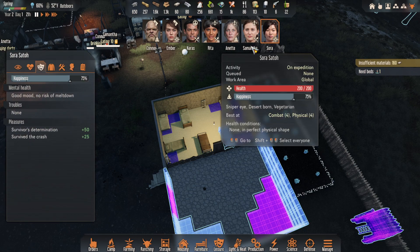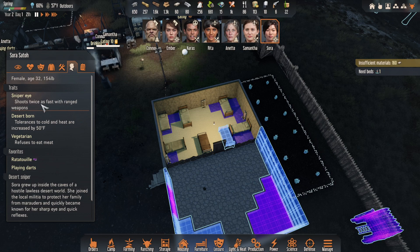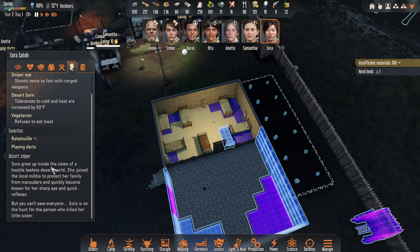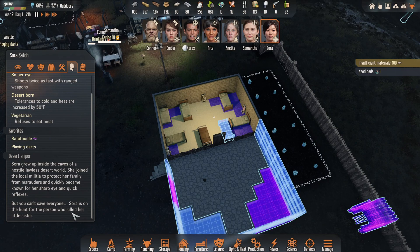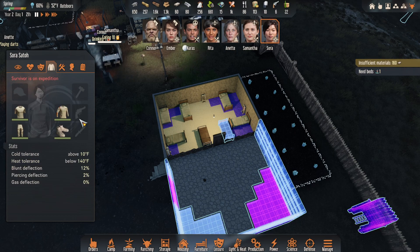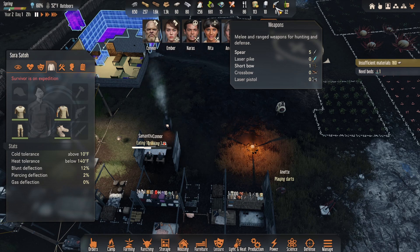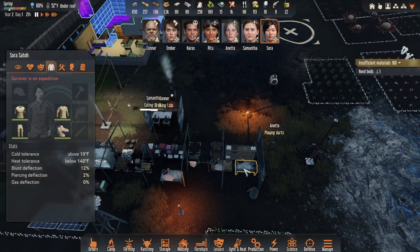We need to get that going. Let's see how good Sora is. Good mood, we're at risk of meltdown — that's excellent. Sniper Eye: shoots twice as fast with ranged weapons. Not bad. Vegetarian, but we've already got one of those, so that's okay. We'll be all right accommodating her. Sora grew up inside the caves of a hostile, lawless desert world. She joined the local militia to protect her family from marauders and quickly became known for her sharp eye and quick reflexes. But you can't save everyone. Sora is on the hunt for the person who killed her little sister.